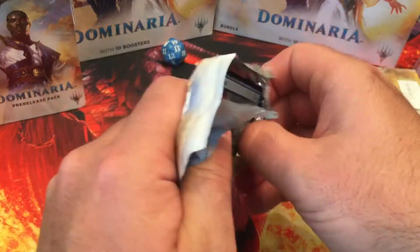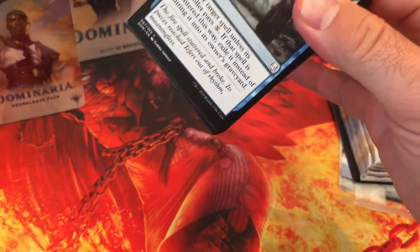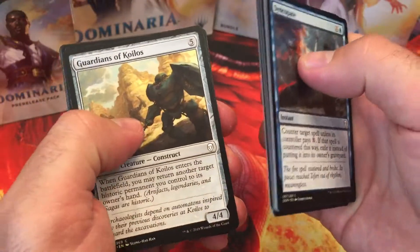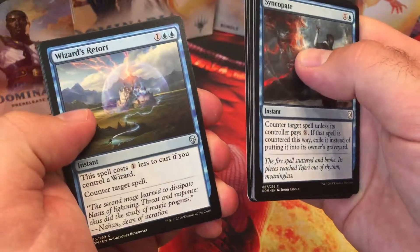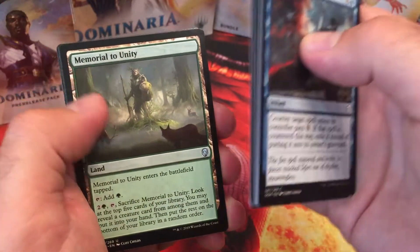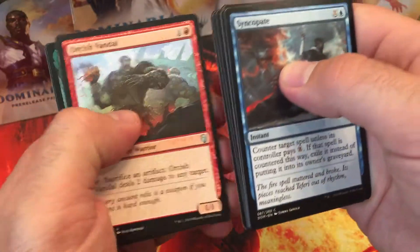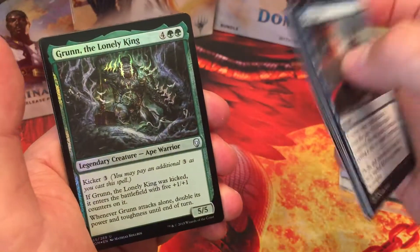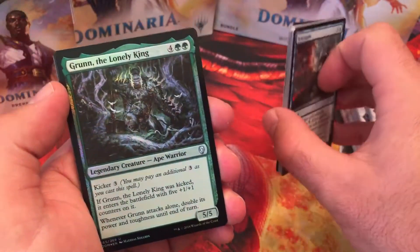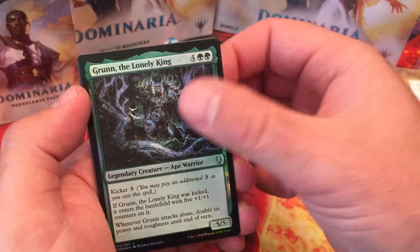Hopefully we get something amazing. I'm not really going to go through the commons and uncommons too much. There are a couple uncommons I'm looking for: Wizard's Retort, Memorial to Unity, Orcish Vandal, and a Groon the Lonely King Foil. Actually that's pretty awesome. I dig it.